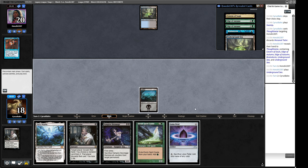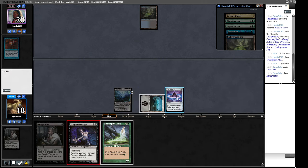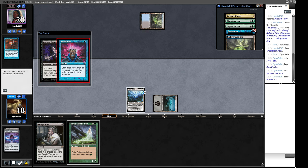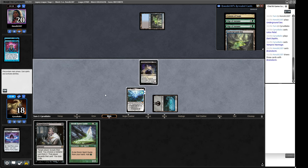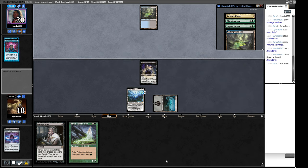Opponent plays Underground Sea. We play a Lotus Petal. Did they draw a Force of Will? We can pay for Daze. Here comes a Brainstorm — they're digging. It's unlikely they have Force of Will and blue cards in the top three, though Daze is straightforward for them to find. Elvish Spirit Guide should do enough here. They did not have Force of Will plus blue card. Interesting to see Doomsday twice in one league — I haven't seen it around for a while because Orcish Bowmasters has been so good against it.